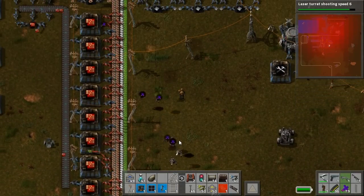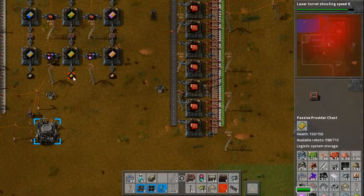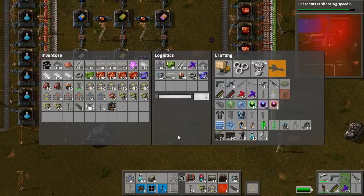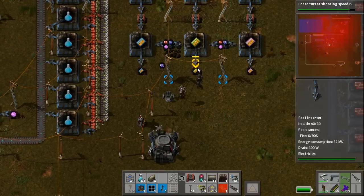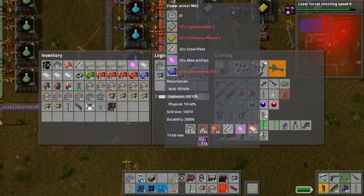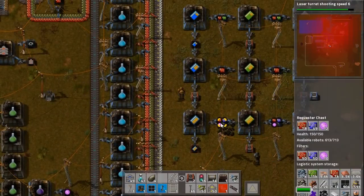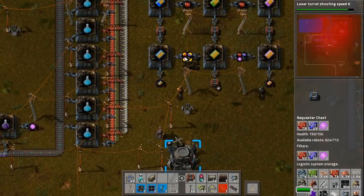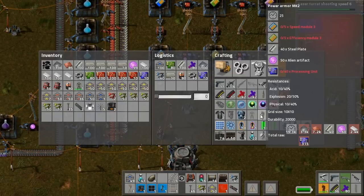I would be too if someone gave me the suit. How's the module doing? We have enough, actually. So get five green modules and five blue modules, level three. Five green, five blue. For the steel plates you need 40 processing units. I have 50. You can take from the chest here, and you also need some artifacts. Oh, I can make Power Armor Mark II.